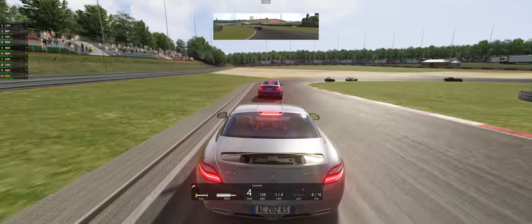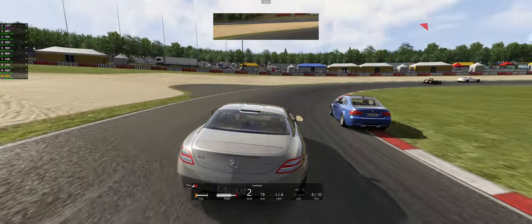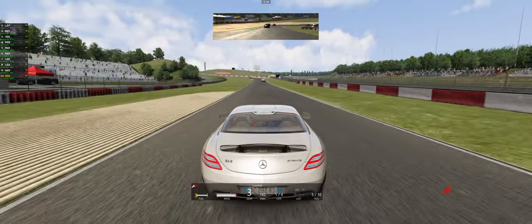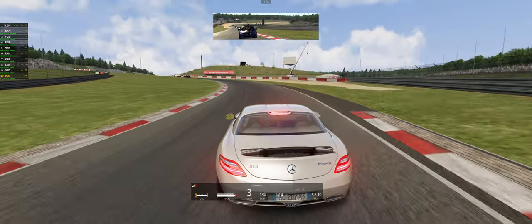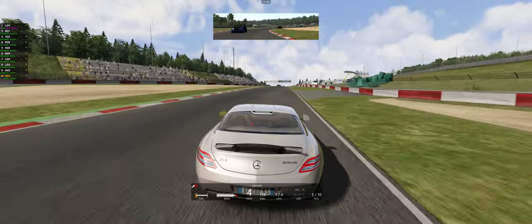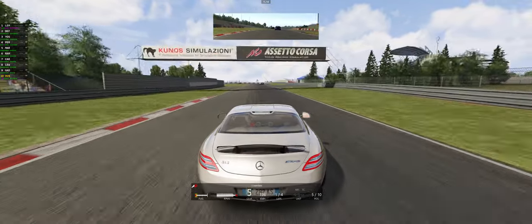We're going to try to maintain the speediest route available, which is around this car, and battling along the straight. We definitely have the acceleration advantage here, so we just need to make sure we have the right speed to negotiate this turn. This turn is a challenging one since our car is a little bit heavier, and we just need to make sure we're maintaining it.